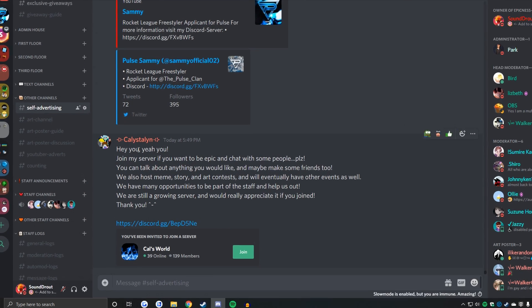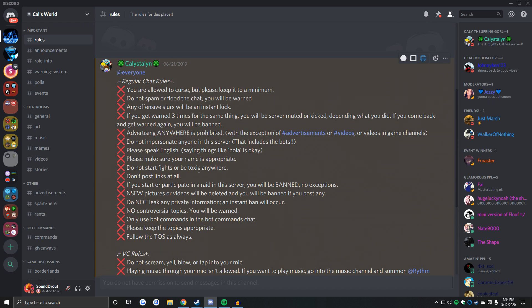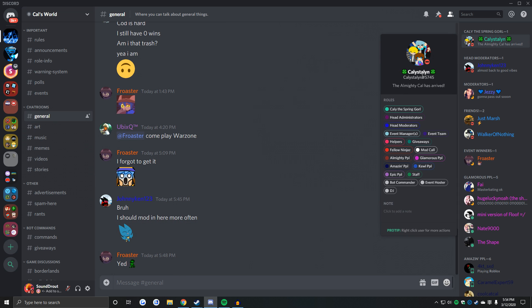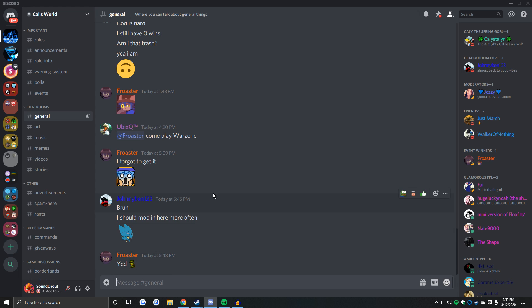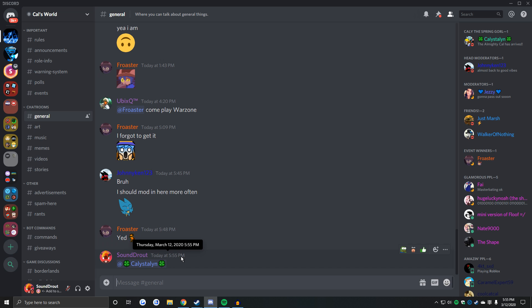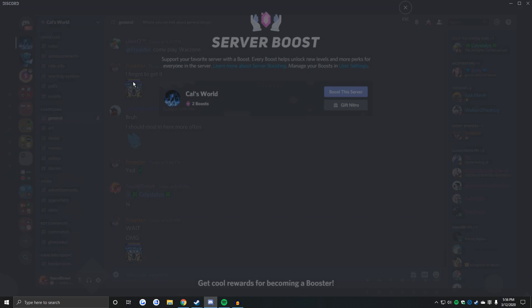Let's go on to this one — Cal's World. "Join my server if you want to be epic and chat with some people, please. You can talk about anything you would like and maybe make some friends too." There are contests, giveaways, and staff. Let's join. The owner is Mr. Kali Stalin. Interestingly, Johnny Ken is a head mod in this server — he's also a mod in my server! Let me ping the owner. The last time the owner talked was on Tuesday — that's like two days ago, not very epic.